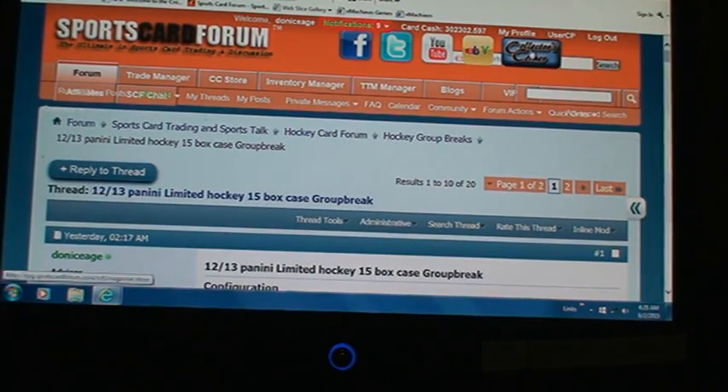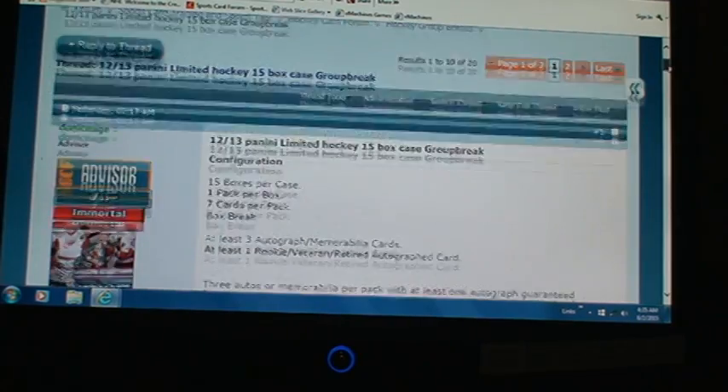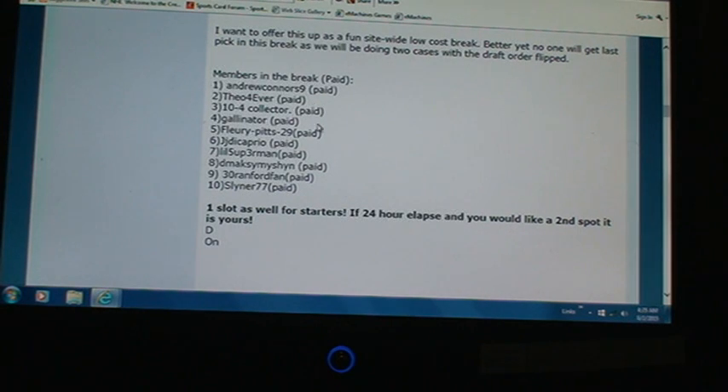Alright, let's get ready to do the draft for the 2012-13 Panini Limited break. Everybody's paid up, so there we go. You can do forever: 10-4 Collector, Gallinator, Flurry, Pitch 29. Welcome to the breaks — JJ DiCaprio, Little Superman, Demaskman 30, Ranford Fan, and Sliner. Sliner 77 paid. We're all paid up.